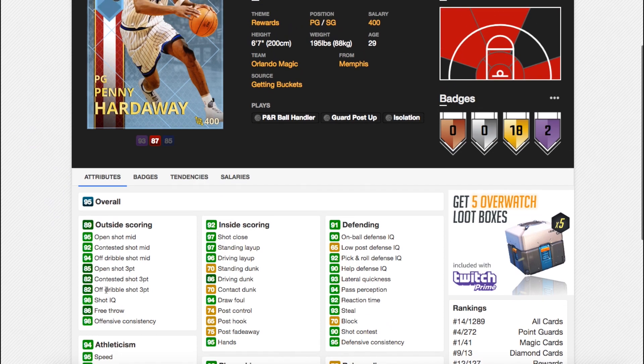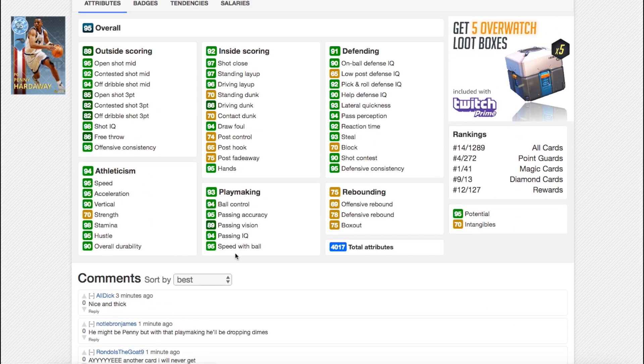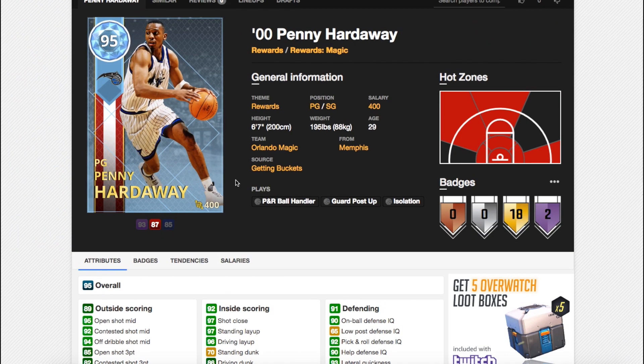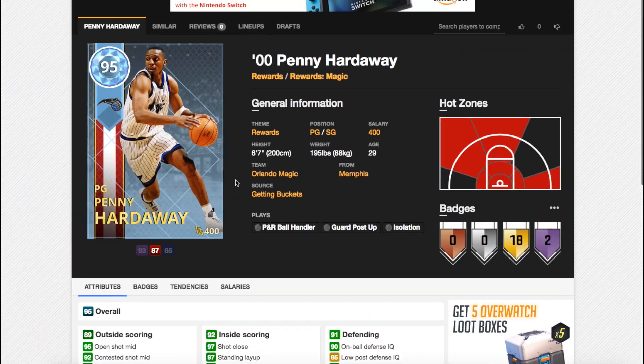95 speed, 95 acceleration — plus 10 in speed and acceleration — and he's a six-foot-seven point guard, meaning he will be 99 system proficiency more than likely in almost everything. 94 ball control, unbelievable. 95 speed with ball, unbelievable. Defense: 90 on-ball defense, 93 steal, 70 intangibles, 86 driving dunk. This card may not look as good stats-wise as something like a Danny Granger, but in game this is probably up there with the Diamond and Pink Diamond Kobes as the best card in the game, and in my opinion will probably end up being the best of all these collection rewards.